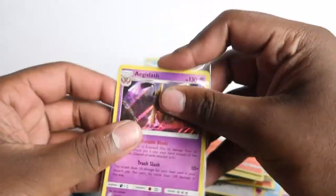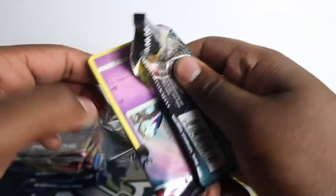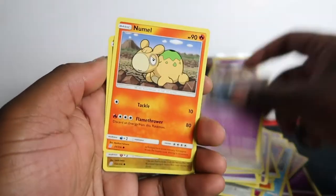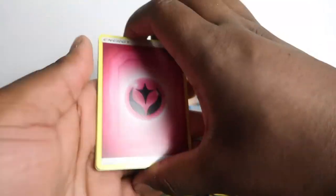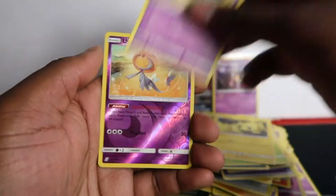Aegislash — holo rare, doing alright. This pack looks bent but it's just folded. These came out of triple blisters so they're not resealed — it's very difficult to reseal a triple pack. Poipole, Exu, Finneon, Sunfist, Chandelure, Galvantula — nothing there. Last Unified Minds from this random pack opening; subscribe for the 20-pack Unified Minds opening. Bounce, Joltik, Lucario — love the Lucario artwork in this set.